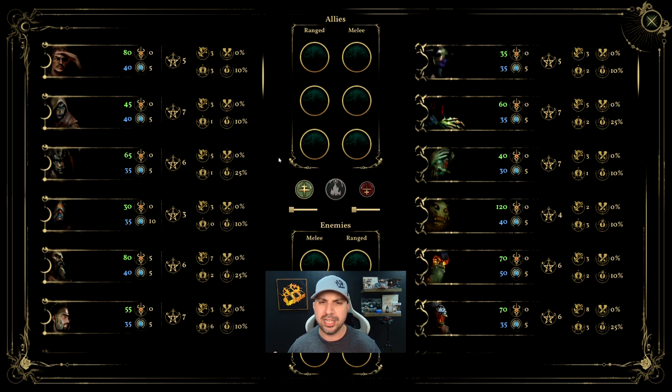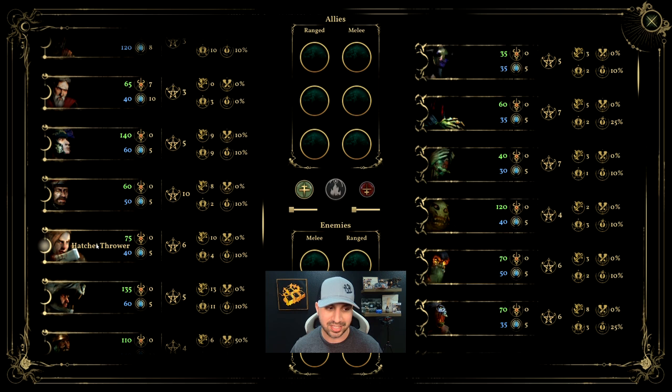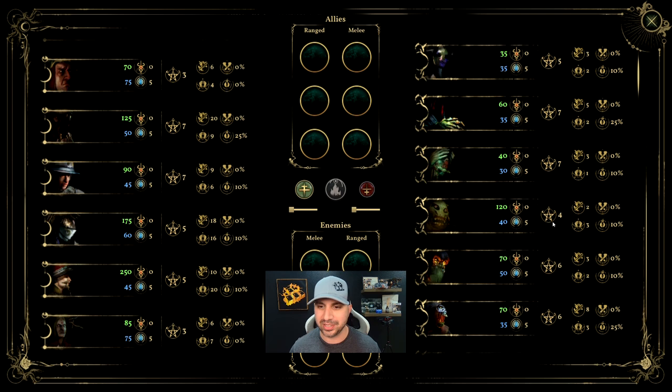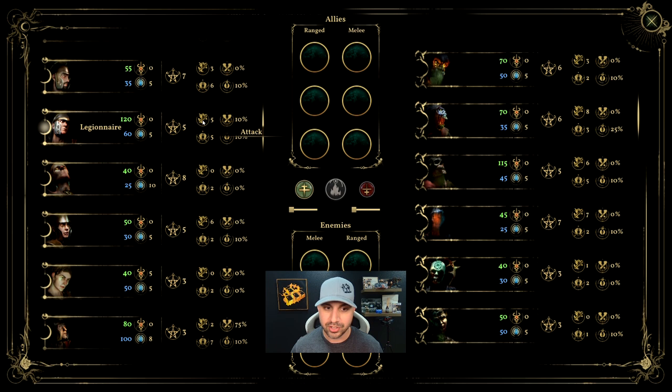You saw the opening cinematic — now let's actually check out some gameplay. But first we have to build our deck, meaning we need to build our characters. There are 28 different characters to choose from — it's the exact same for the enemy side — and you get to pick six of them. On each character card you have their initiative, attack, block chance, defense, critical strike chance, and then over here you have their essence slash regeneration and their energy regeneration. You can see all the differences between each character.